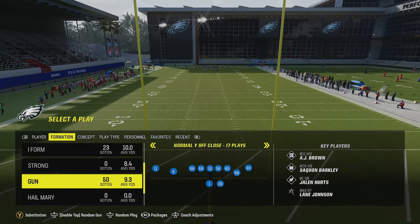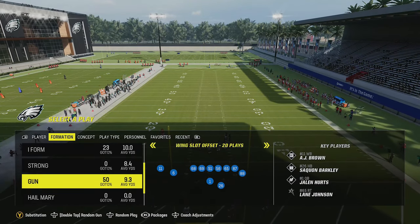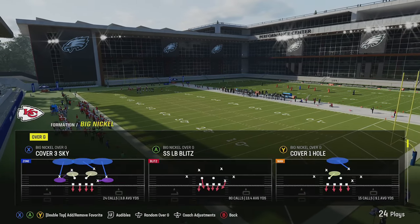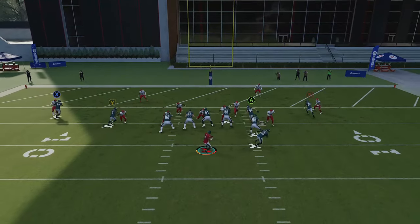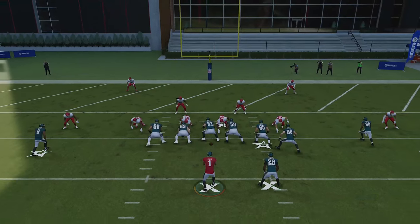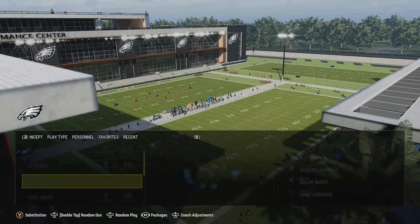The next play can be found in many formations but I prefer normal Y off close — it's the mesh spot. You can also find it in wing slot offset, which is very similar. I match with big nickel over G again. This concept works from five yards and in. The running back is still a great option — there must have been a zero blitz because he was wide open. It also gets open underneath a lot of zones. Working the crossing routes, one of these drags is going to get open every single time.